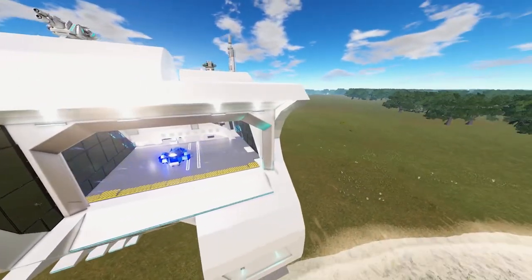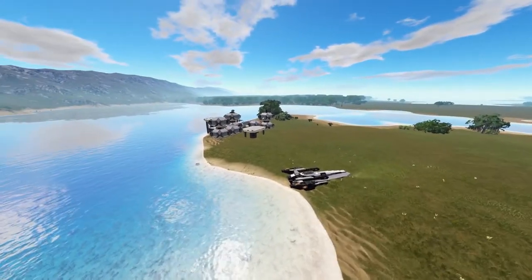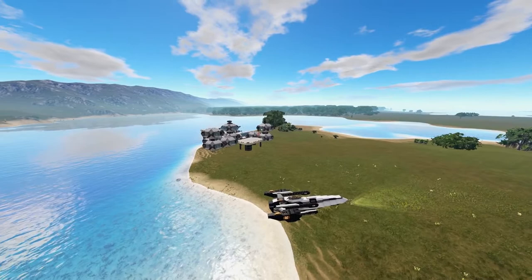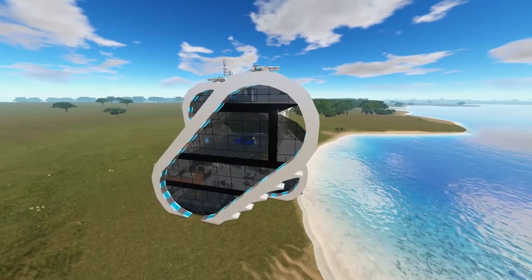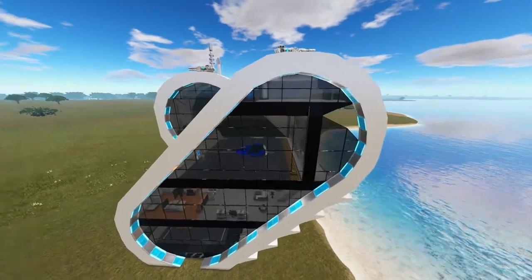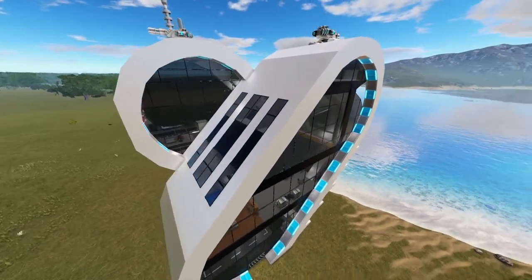Now, giving you a quick bit of an outside tour here, but I also wanted to show you what this looks like compared to that guy. That is the default base, whatever survival creative mode that I'm running. Anyway, this just kind of gives you a bit of an outside look of this thing. We're going to go inside and check it out in just a moment.